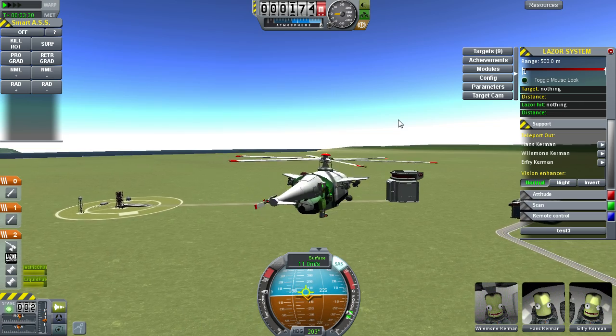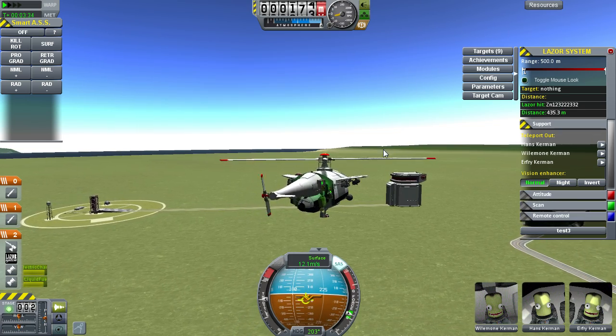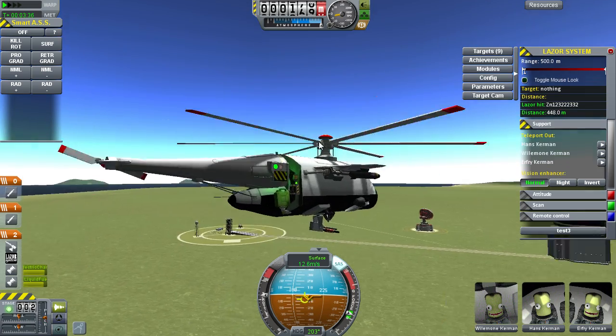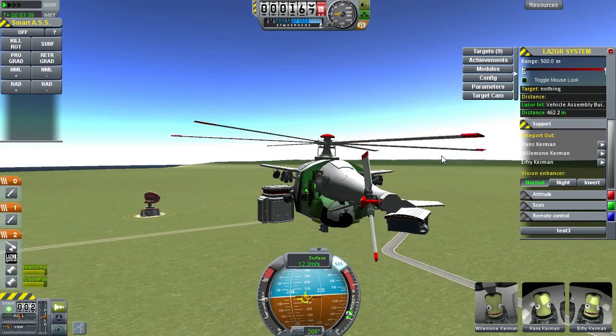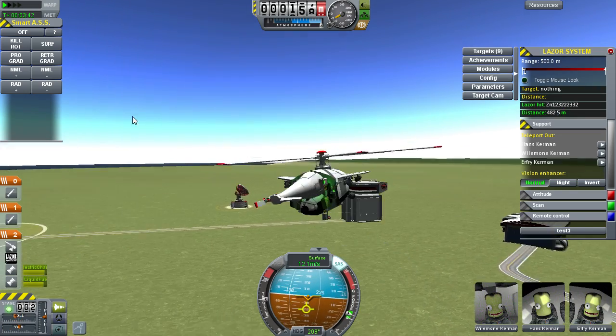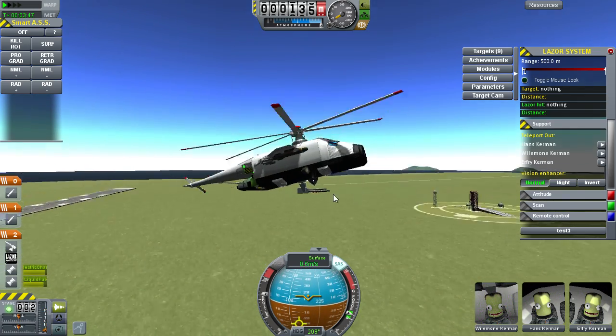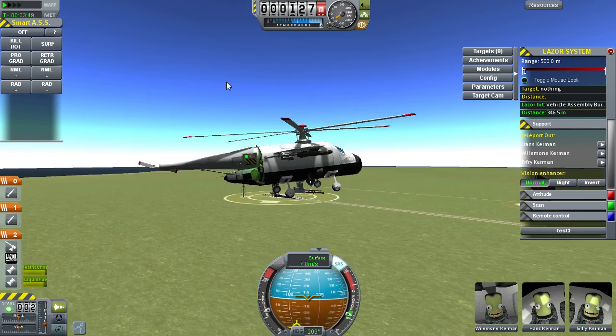Some of those missiles can destroy air-to-air targets. You can make a blimp — like an unguided missile blimp I made once, and then I shot it down with heat seekers. I might do that in another video. But this is just one helicopter.